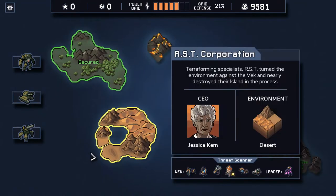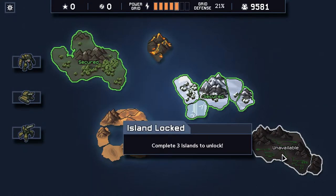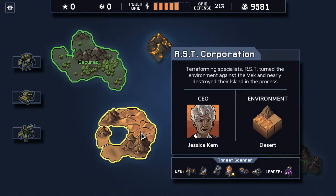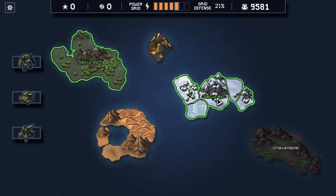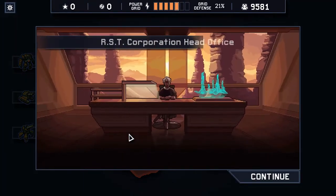I was thinking about what I should do this episode, and I was thinking we can probably 100% go to the Volcanic Hive and win right now. But I decided against that - I want to unlock the fourth and final island. So we're gonna go ahead and do the RST Corporation, which shouldn't be that bad, at least not as bad as this one was. We had a pretty easy time with both islands, I think, so we're in a good position.